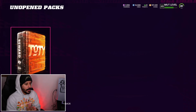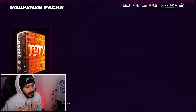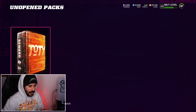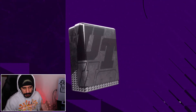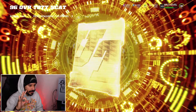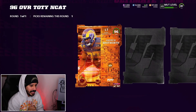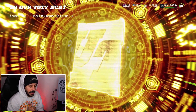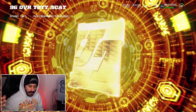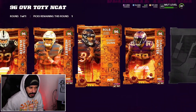Now for the huge upgrade on the squad, we have a 96 overall Team of the Year NCAT pack. I don't know if this is a fantasy pack. I don't know if it's one card that you get out of this. Let's go ahead and open this. It looks like we do get to pick one player out of this. I'm pretty sure it's going to be three players for the first card. We get an Andrew Whitworth — I definitely don't want to take an offensive lineman or left tackle right here — and a Darren Waller. Wait, can we pick from any Team of the Year card right here? I think we can actually pick from any Team of the Year card.